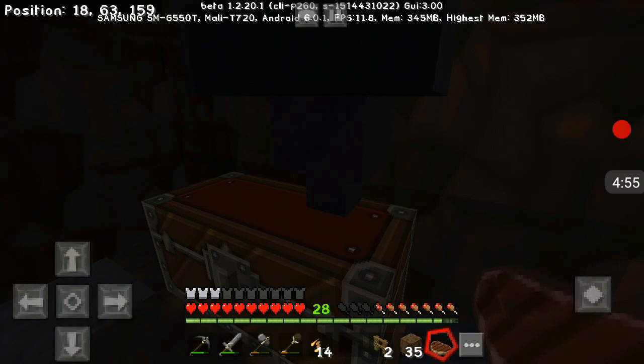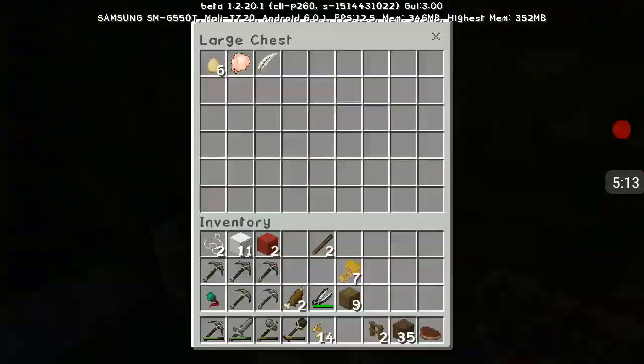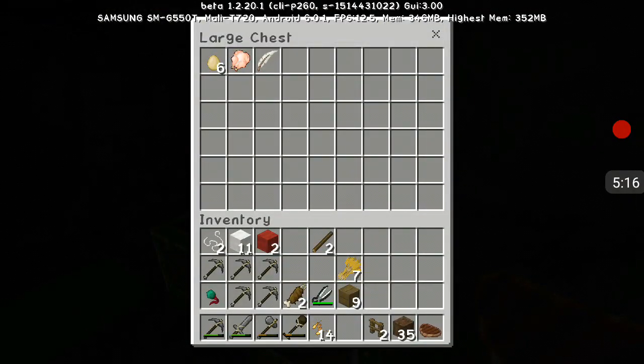Okay so basically it took a really long time because I didn't have the hopper straight down on the chest — it was going to the side. So I had to take all the chickens out, put them back up, fix the hopper, put them back in the hole. It was a long process. As you can see, I clicked on the chest — there we go. I actually only killed one of my chickens but I made a new one or two. So there's the egg — basically made a chicken farm.